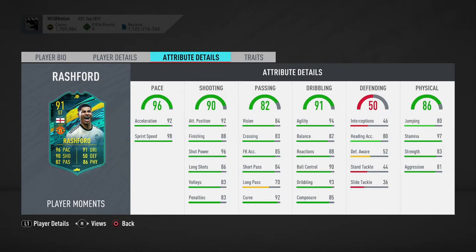Another chem style I'd consider is the Marksman, especially for his shooting stats. You could just accept he's not going to be a great passer and keep him at striker. With Marksman, his positioning goes to 97, finishing becomes 98, shot power maxes out to 99, long shots becomes 96, volleys 93, and penalties 88.